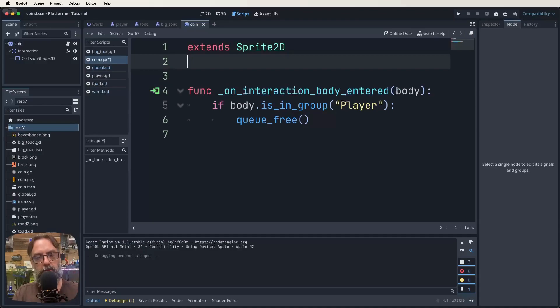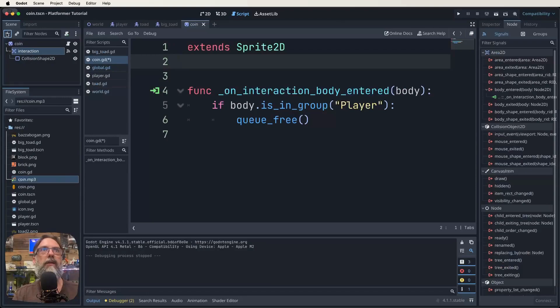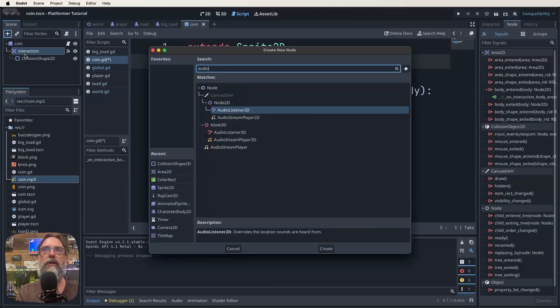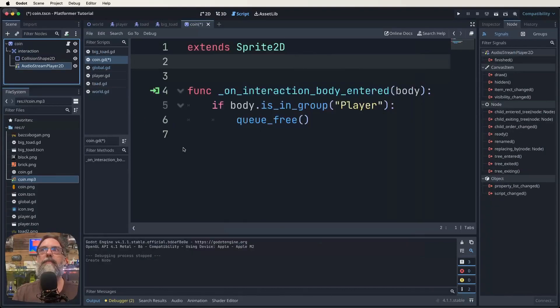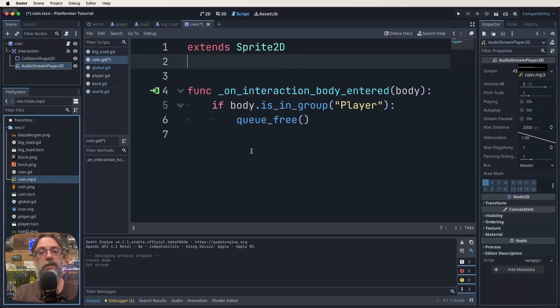If you're doing this from the OneNote it should be just below; if you're doing this through YouTube you can grab it from the GitHub and download the entire lesson's repository. Find your coin sound file and drag it into your file explorer in Godot. Then in our coin nodes, click on Interaction and click Add New Node. We're going to add an AudioStreamPlayer2D and use that to play our sound. Click on the Inspector — Stream is empty — and drag coin.mp3 into that slot. Now when we trigger this AudioStreamPlayer2D it will play that sound.